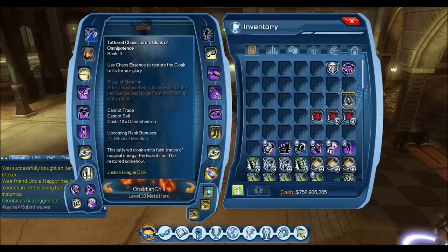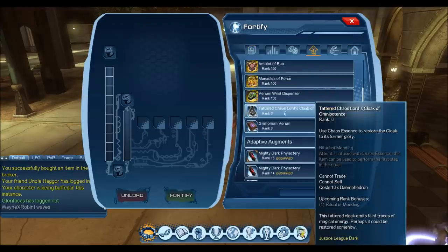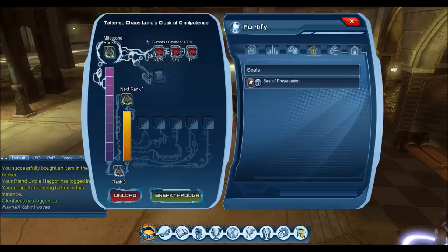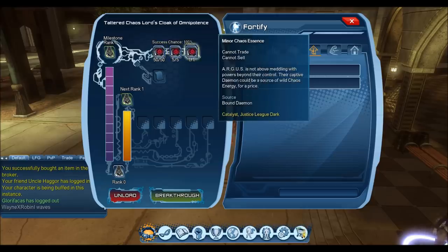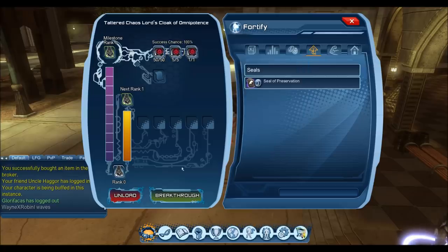Once you have those three tiers, you're ready to break through rank zero of the Tadder Chaos Lords Cloak of Omnipotence. Go back to your Fortify window, just like you would normally with an Artifact. The success chance is always going to be 100% breakthrough — you don't have to worry about Catalyst. So as long as you have the 50 Essence from killing the ads, the 5 Essence from the last boss in the duo, and the vendor Essence for 25 marks, you'll be able to break through.